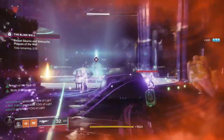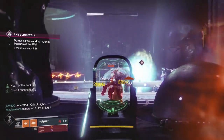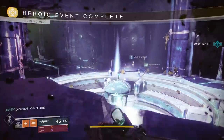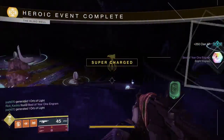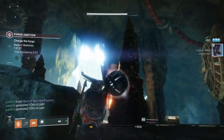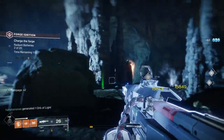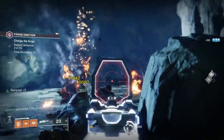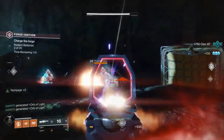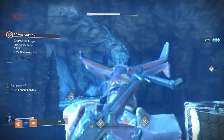As for Escalation Protocol, waves 1 through 6 give you only one point each, but if you do wave 7 it gives you four points. With how Escalation was updated, you can beat wave 7 and it'll knock you back to wave 6 — so you do wave 6, then wave 7, then wave 6, then wave 7, and you can farm that relatively efficiently. Lastly, there's the forge: you get one point for wave 1 and wave 2, and then for the boss wave you get two points, so four points in total.